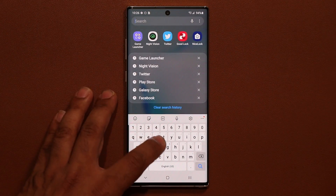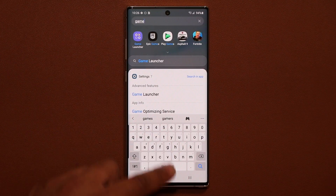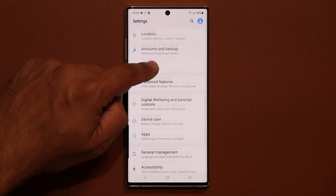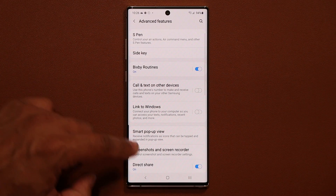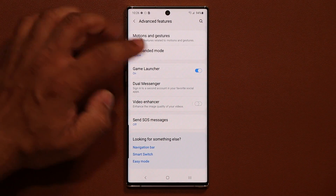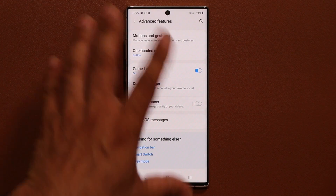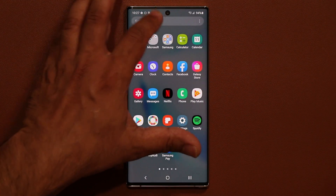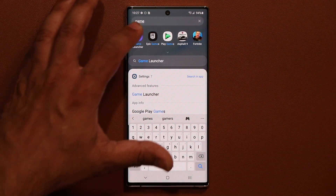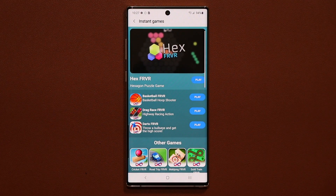If you're not seeing the Game Launcher feature on your phone, what you want to do is go to your settings, go into Advanced Features, then scroll down until you find Game Launcher and turn it on. Once you turn that on you should be good to go. You'll see the Game Launcher in your app drawer — it's going to aggregate all your games together and give you the new Instant Games feature.